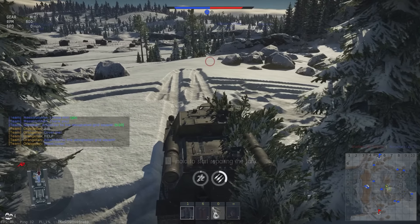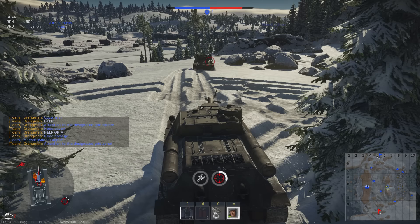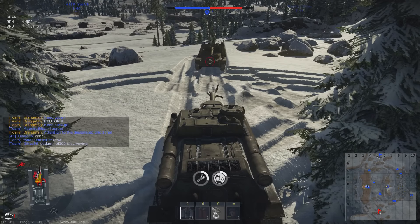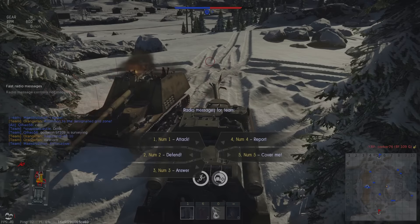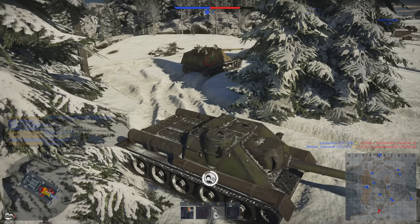I'm spamming the help button because pretty much I'm done and they're going to be moving in on A. Astonishingly, I don't know what happened — it got my commander but that was it. For some reason he decides to drive past me and not shoot me anymore. He shoots and misses, gets my driver, but he's not doing any real severe damage. I just realized I'm down to one crew member — I never noticed that until the replay. I didn't know you could survive with one crew member inside a zone.